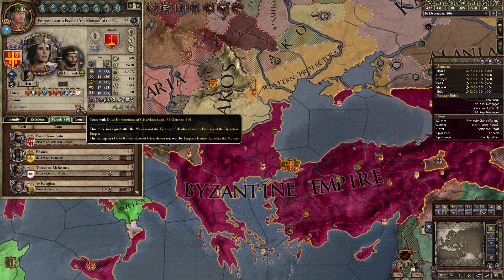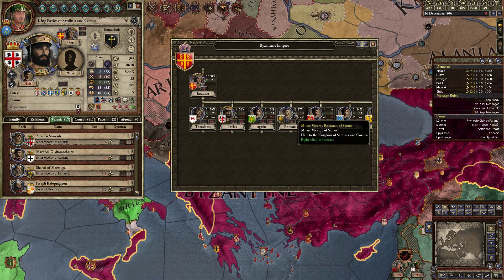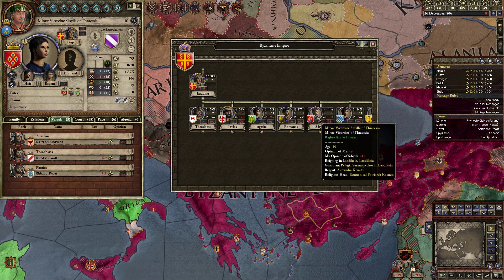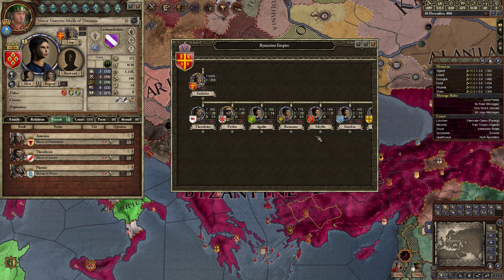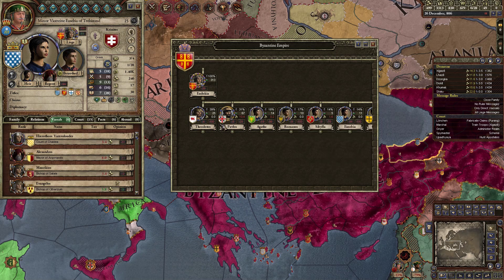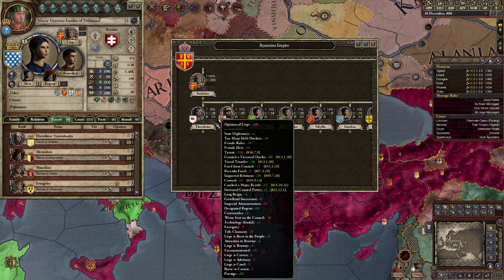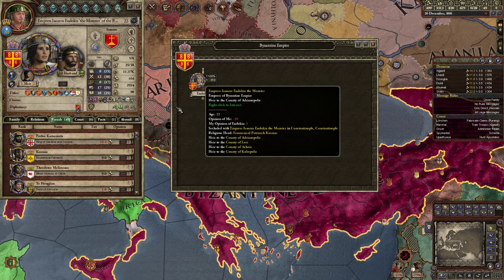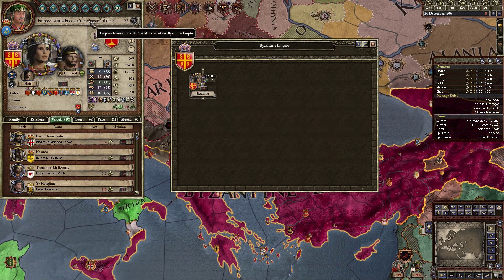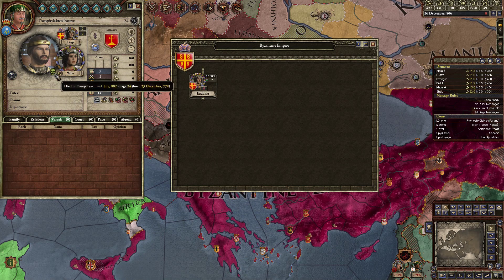Take a look at this — all of these vassals are Greek, right? We have a bunch of Greek vassals here and they all dislike... okay, that's their opinion of me. The opinion of the liege is so far down. Wow, the liege is such a tyrant! Minus 230 — what did you do? Of course, that's probably why you're called the monster. And your spouse died of camp fever four years ago.